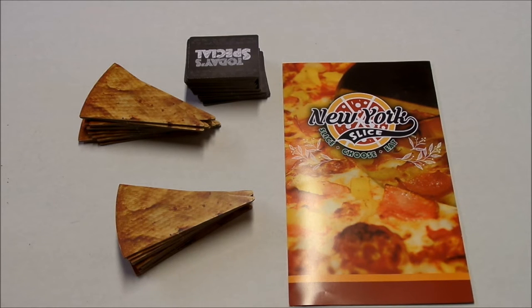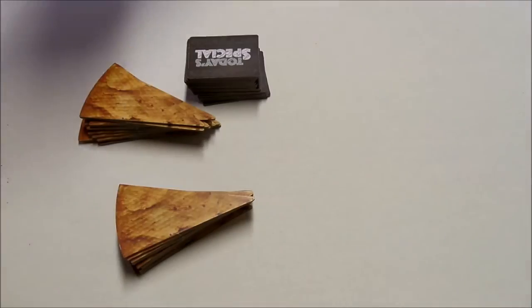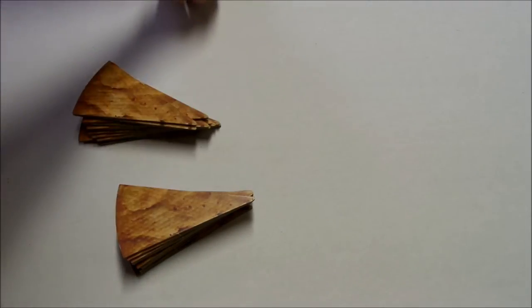Players take the sections that the slicer has chosen. You can either collect or eat those slices. When you collect a slice, you build it into a pizza in front of you. When you eat a slice, at the end of the game you get points for how many pepperonis you have eaten on that slice.